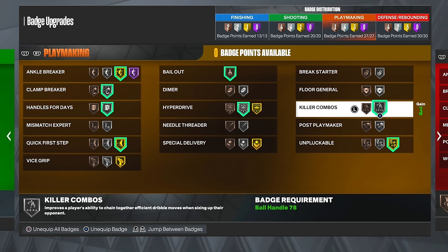Killer Combos improves the player's ability to chain together efficient dribble moves when sizing up your opponent — it makes your combos faster and actually stuns your opponent. If your opponent is right in front of you and you're comboing, it will freeze them. The higher you have this badge, the more stuns you get; Hall of Fame would be broken, but Silver is still very good.